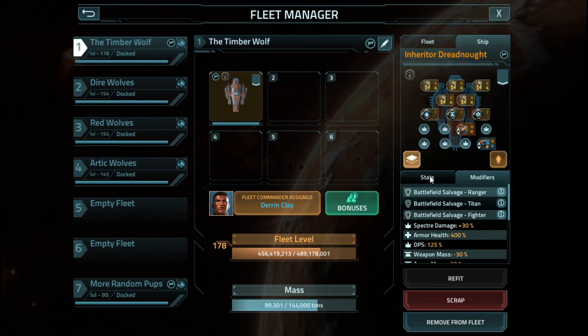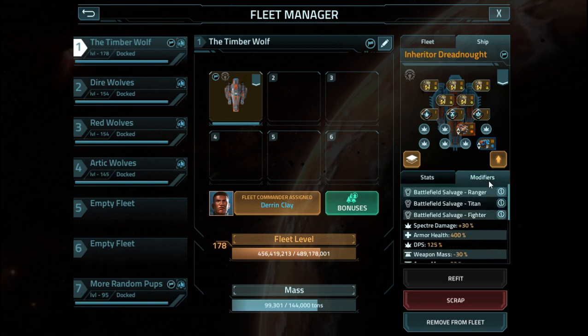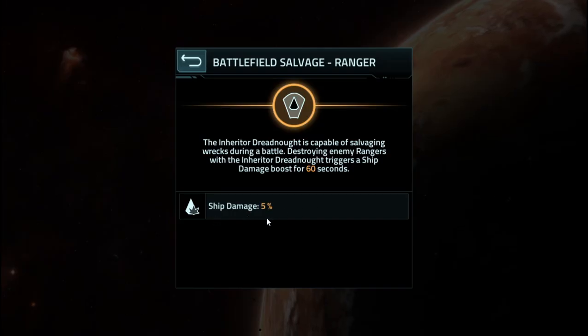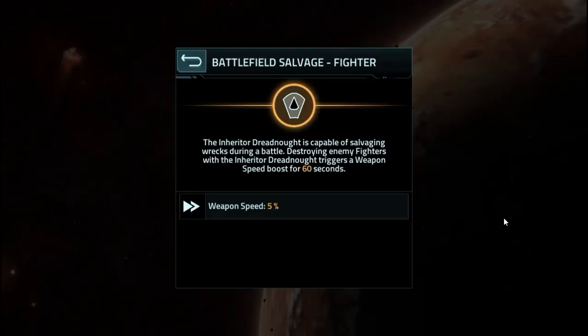On to the modifier side, they did fix the display — before, all of these were doubled and down here, so that's a nice little change. The Inheritor is all about salvaging vessels on the battlefield. Unlike the faction trait — which is the experimental salvage, basically salvage technology repurposed for the vessels — this actually has an active salvage ability for rangers, titans, and fighters. For rangers, you'll receive a damage increase for destroying them. For titans, you'll receive a shield damage increase. For fighters, you'll receive a weapon speed increase, so projectile-based weapons will be faster in combat — so destroy a fighter and your reward is you'll hit the target a little bit more reliably.